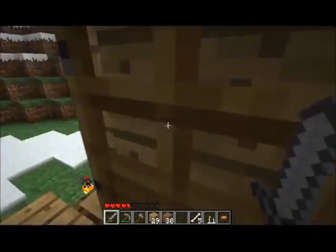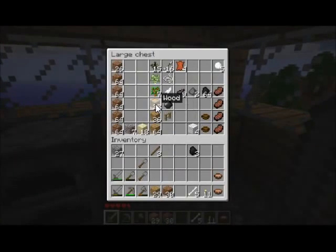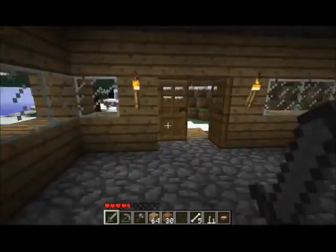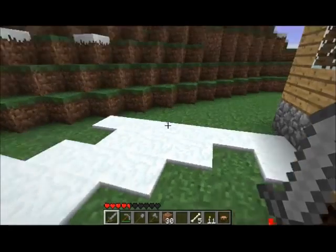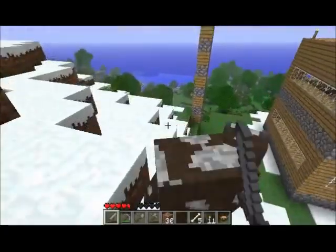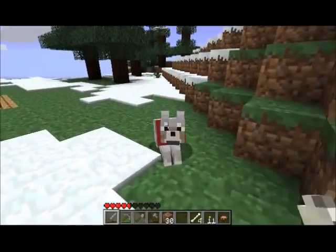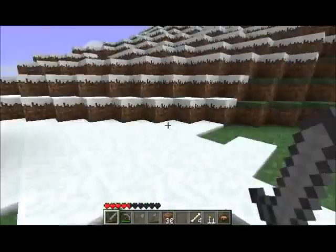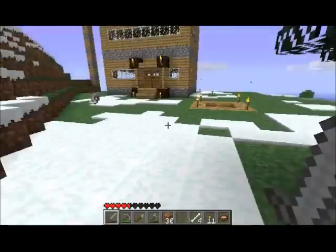So here we go. Right now I'm going to try to find a place to mine or just try to find some iron, because I really need iron to make a bucket and stuff like that. I've seen a wolf around here and I wanted to get it. If you grab a bone and right-click the dog, it starts loving you. So I have a pet now — great.